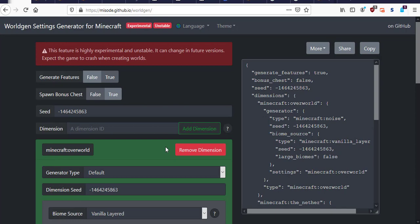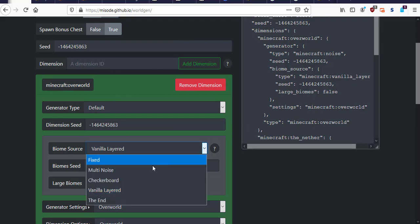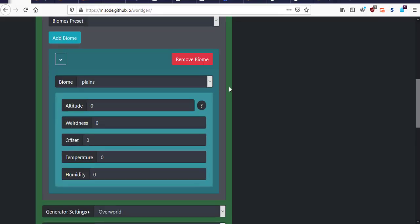Alright, so we are back here in the world gen settings generator by Misode — there will be a link in the description. In this video we're just going to change the overworld instead of adding a dimension because there is a bug with that right now. The first thing we're going to do is switch the biome source to multi noise, keep the seed the same, then add a biome and pick end midlands.